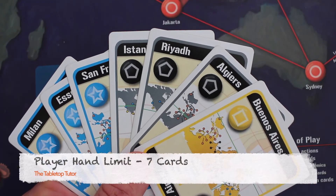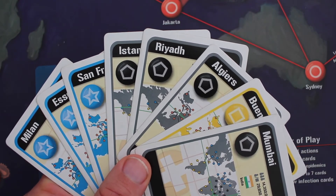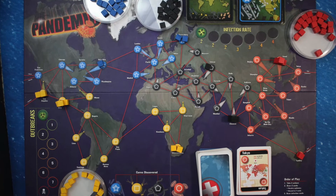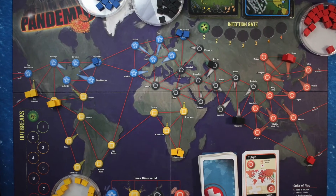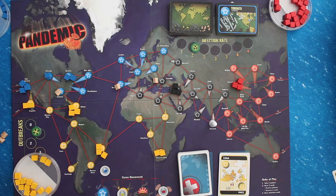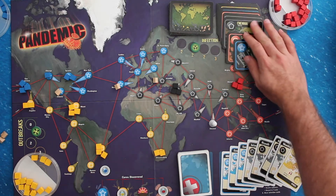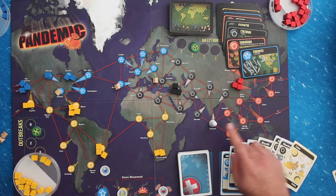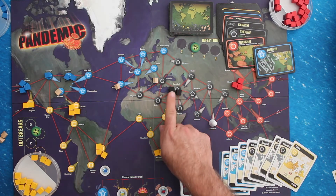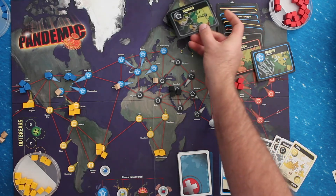Players have a hand limit of seven cards. If the number of cards ever exceeds seven from drawing or sharing knowledge, the player must immediately discard down to seven. Players may openly discuss strategies, but in normal or heroic games, players may not show the contents of their hands, though they may freely tell others what they have. Since Pandemic is a test of cooperation and not memory, players may freely examine the player discard pile and infection discard pile at any time — useful for anticipating which cities might outbreak during the infector phase.